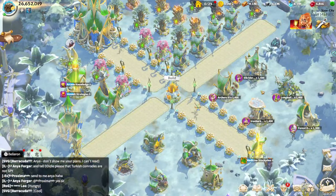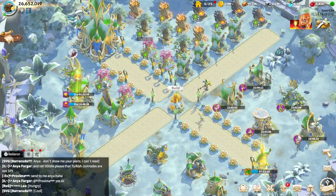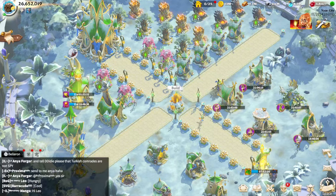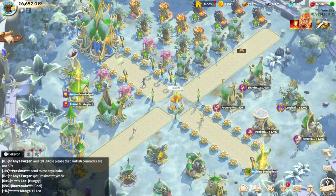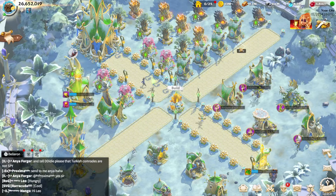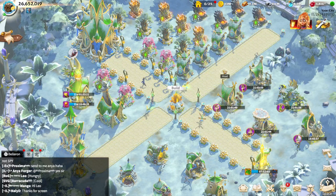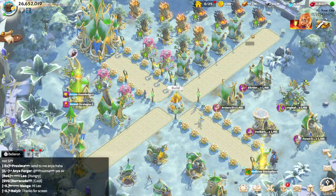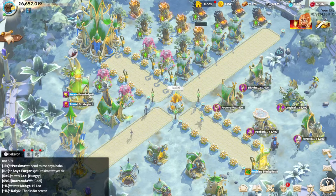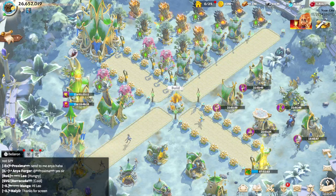First I'll speak about building power — which buildings give you the most power as a free-to-play or even pay-to-win player. The big difference is that as free-to-play you can't use gems to finish buildings or buy resources with money, so you are progressing through organic gameplay.